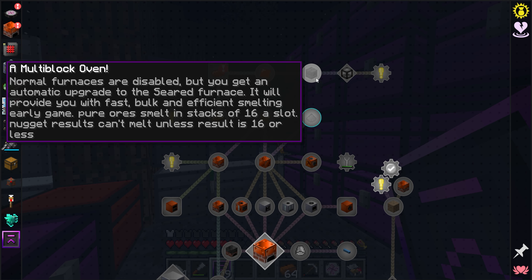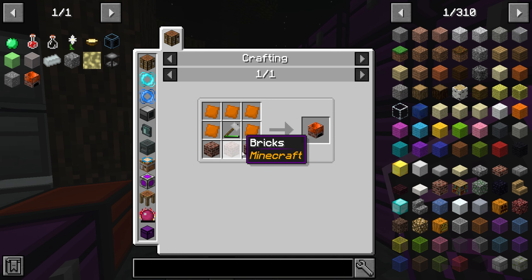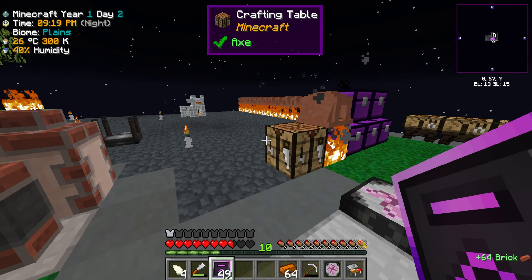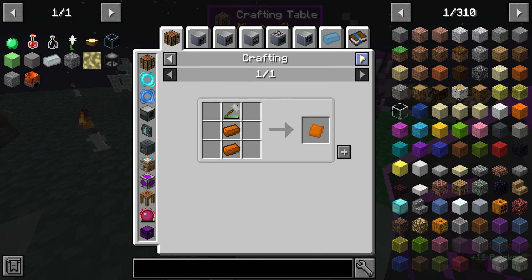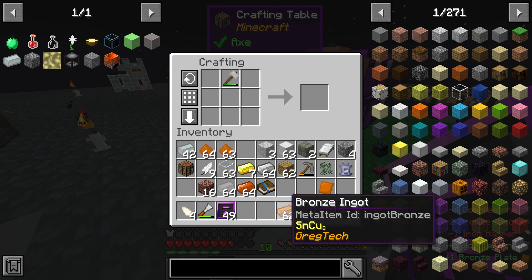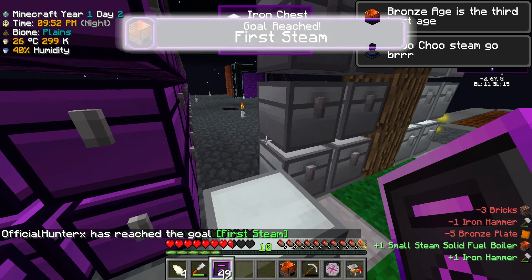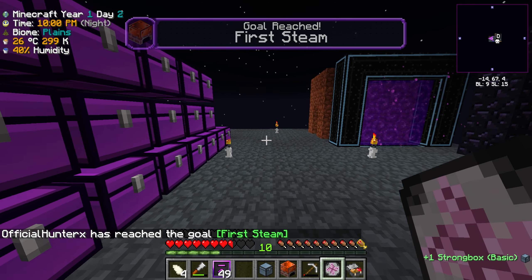We're going to come down here and make our first small steam solid fuel boiler, which is going to need some bricks and some bronze plates. I really wish we had a crafting table on a stick in this pack. Let me make eight plates — and there is our small solid steam boiler, our first steam machine! Let's go ahead and drop that in the quest book.